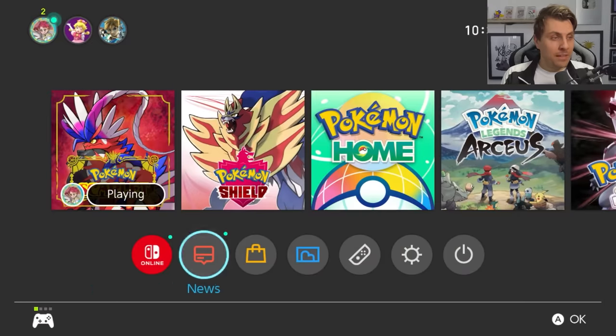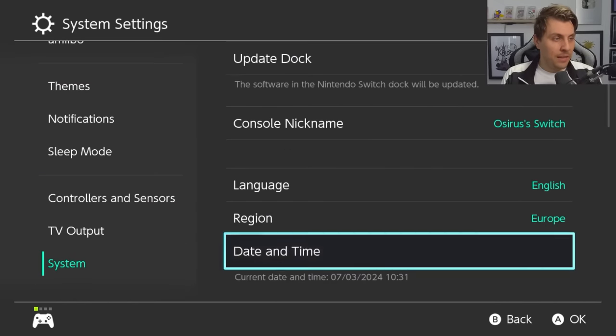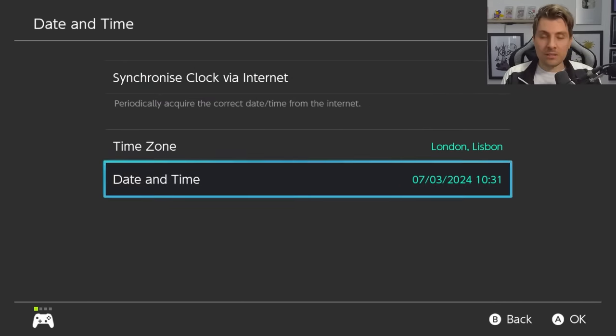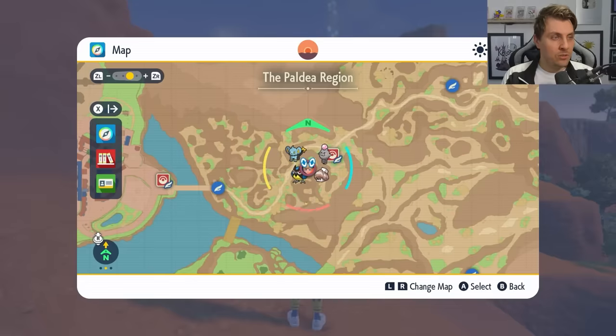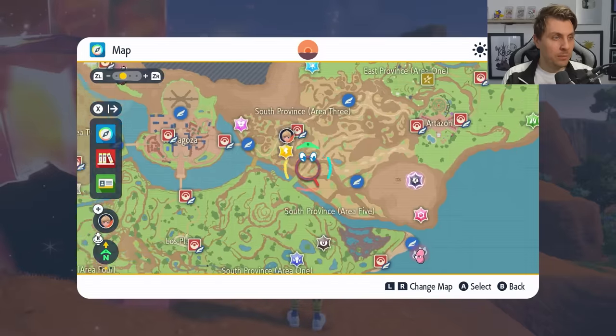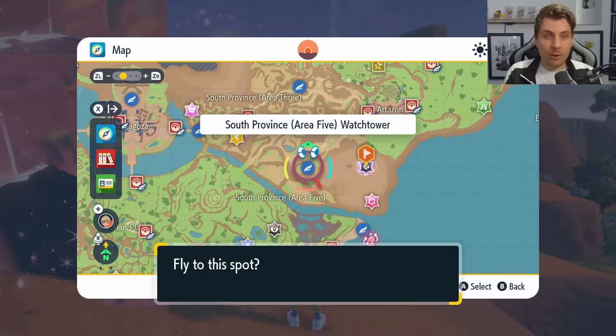Once you've beaten the raid, to get a new den on your map go to your menu, into System Settings, then System, then Date and Time. Make sure your synchronized clock for the internet is off, toggle through the options, come back into your game, and you should see all the dens respawn so you can locate the seven-star raid event again and farm for more herba mystica.